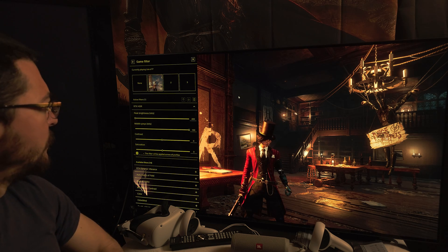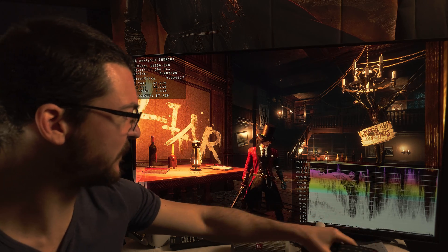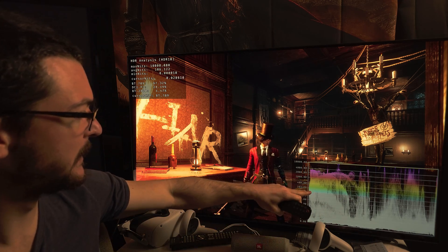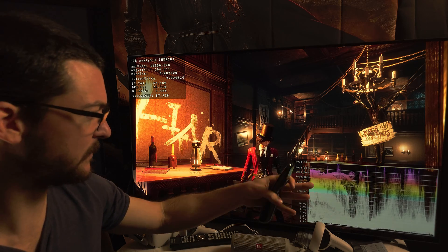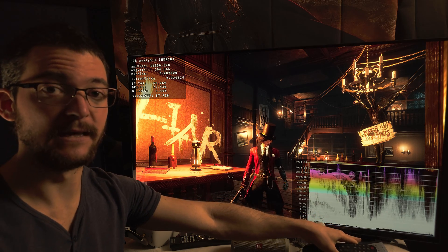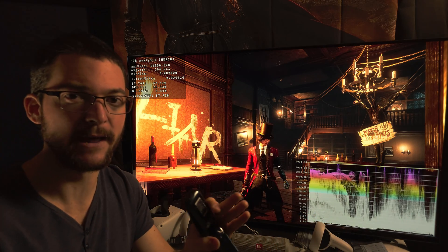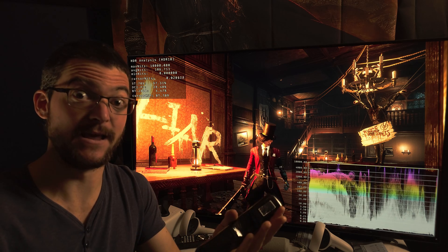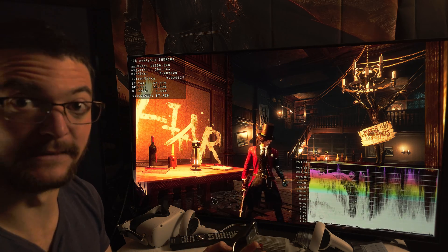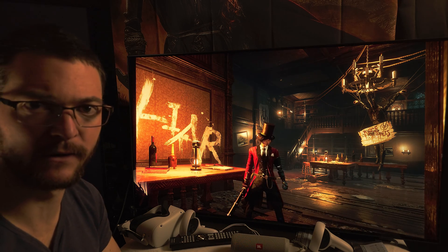Let me show you the HDR analysis tool here. The blacks are perfect. This HDR analysis tool is not reading the peak brightness correctly because this is still an SDR-to-HDR conversion. But it does read the blacks perfectly — you have perfect blacks all the time. That's definitely a needed quality. You need perfect blacks for the best picture quality whether you have an OLED or an LCD.